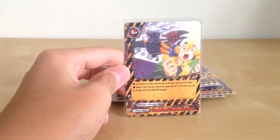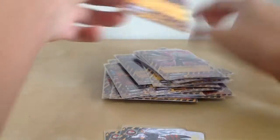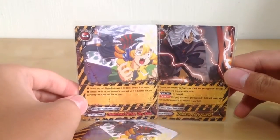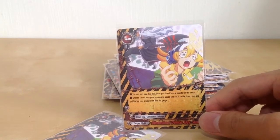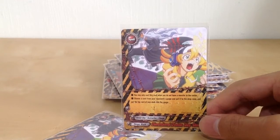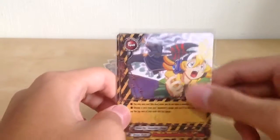Next, 2 more copies of Dimensional Demon Slay Slash. It's similar to Demon Slay Slash but Dimensional. Basically, you can only cast this if you do not have a monster in the center, and you can choose a card from your opponent's gauge and put it into the drop zone, and put the top card of your deck into your gauge. So you can charge 1 gauge and destroy 1 of your opponent's gauge — pretty awesome.